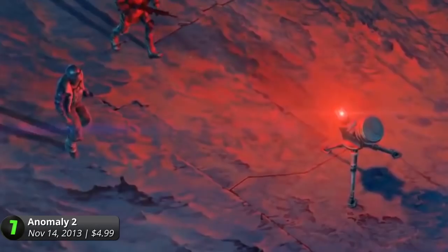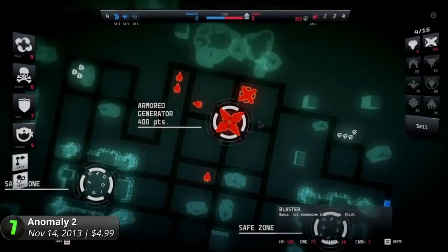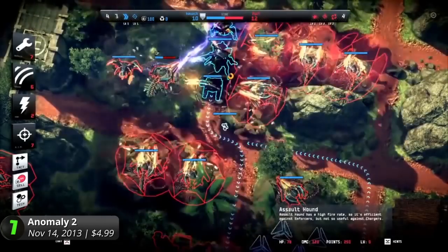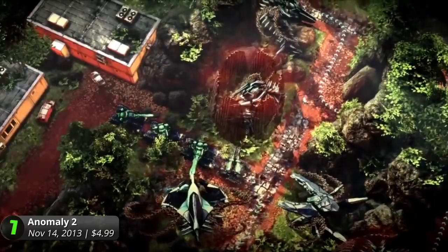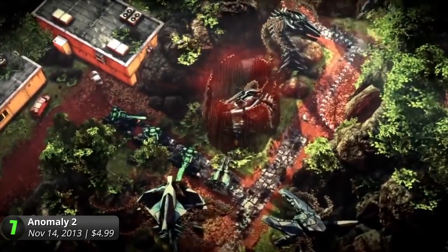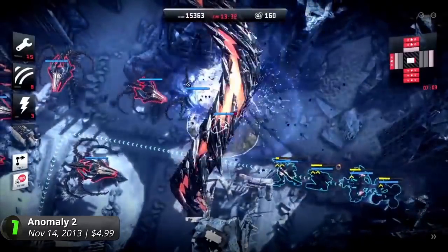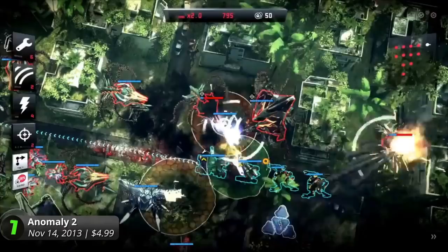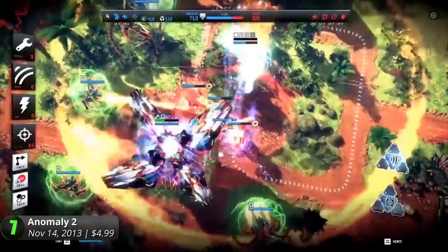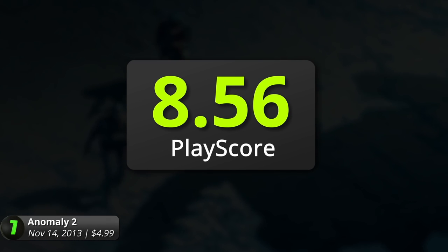As a sequel to the critically acclaimed Anomaly Warzone Earth, it comes with a one-of-a-kind tower offense versus tower defense multiplayer mode that lets you rain destruction on other players while scrambling to protect your own. But if tense online action isn't your style, their improved single-player campaign is also an enjoyable play with a storyline that comes with new features and well-done voice acting. All in all, it looks like 11BitStudios has managed to reinvent strategy games once again with this fresh new take on the genre. It has a PlayScore of 8.56.